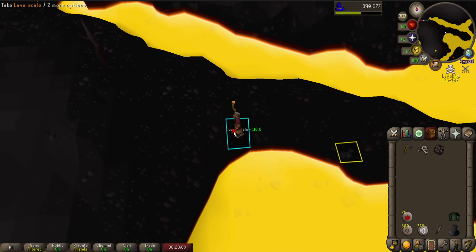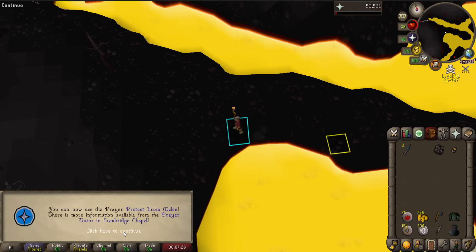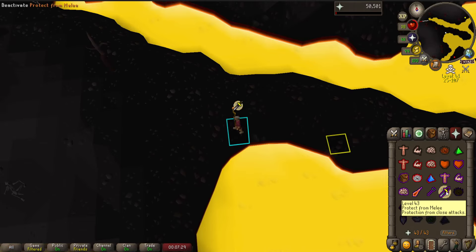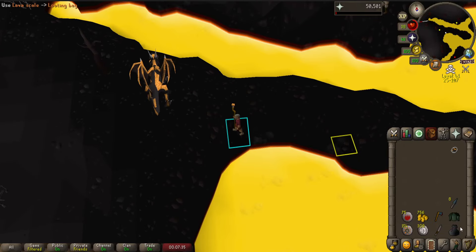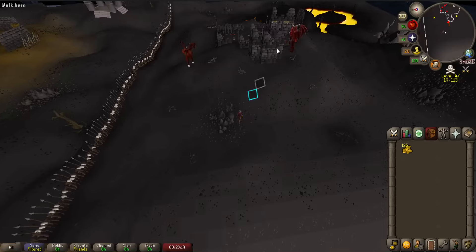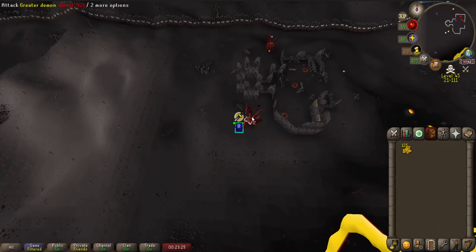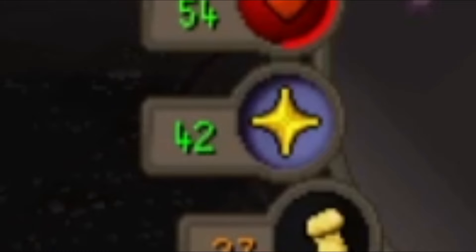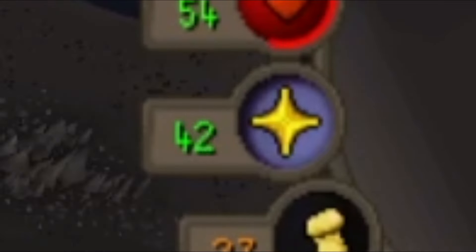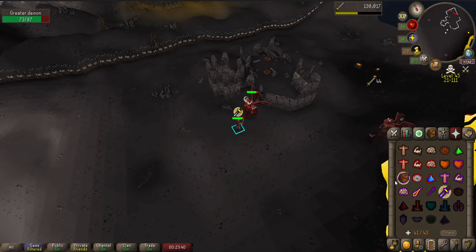Oh, a rune axe. And this will be 43 prayer — there we go, I now have protect from melee and I can do content much easier. This is the first time trying the greater demon method with protection from melee. I wanted to see if I did not lose any prayer points while doing this, and it does actually work. You can sustain here — if you only put on protect from melee you won't ever run out. That is very nice, a very good method for melee training now.